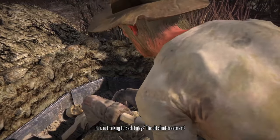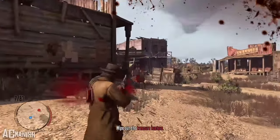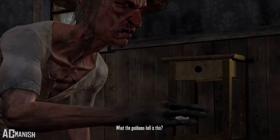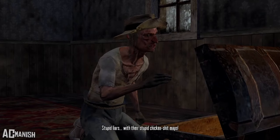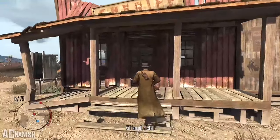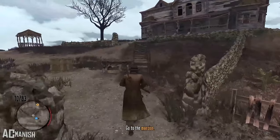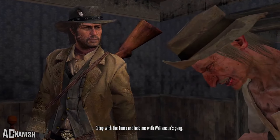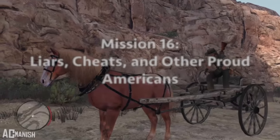In Let the Dead Bury Their Dead, Seth and John look for the treasure in Tumbleweed but the treasure hunters from the previous mission followed them. They fight their way up to the abandoned mansion where the treasure is supposed to be, but it turns out the treasure is actually just a glass eye. Seth is pretty pissed after this. I really like the fighting through Tumbleweed — there's good progression as you fight off treasure hunters all the way up to the mansion. It's a nice twist that a deranged guy like Seth would think there was a great treasure in there.